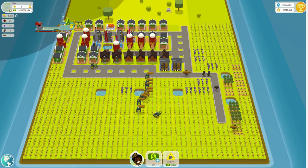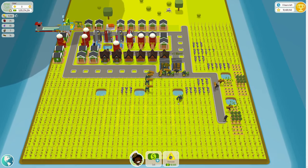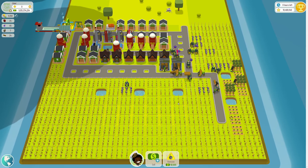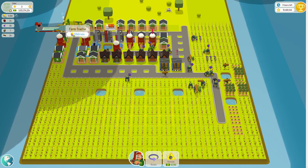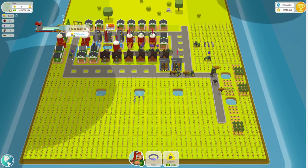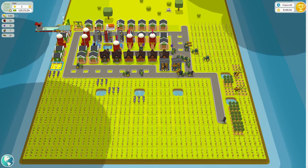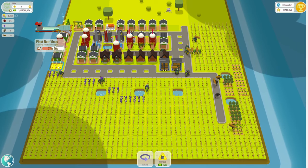I don't believe I can make this town any more efficient than it already is in terms of grape production, how fast I can sell, and how fast I can produce grapes. Probably in the future I would move this silo and farm tractor over here, because if it's over here I've got to think about the shade — three spaces, and then diagonally two spaces.